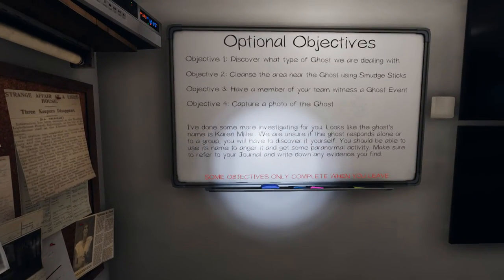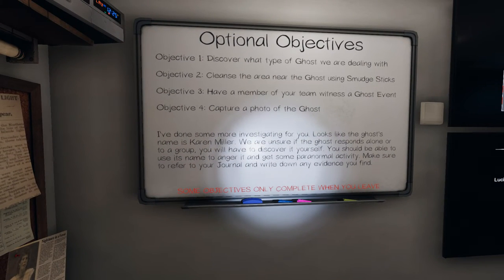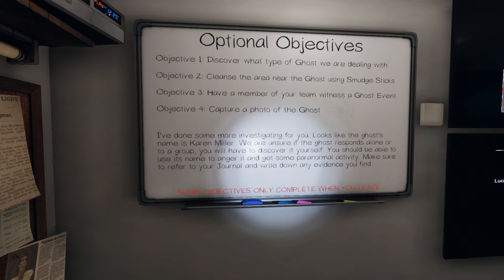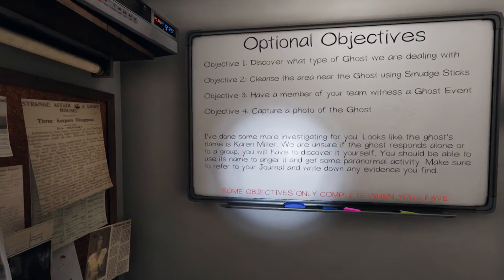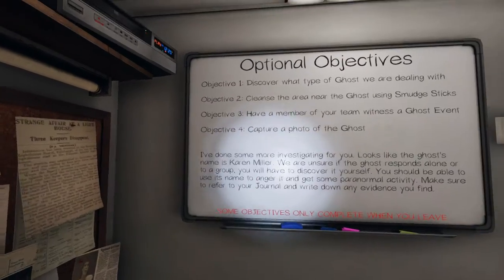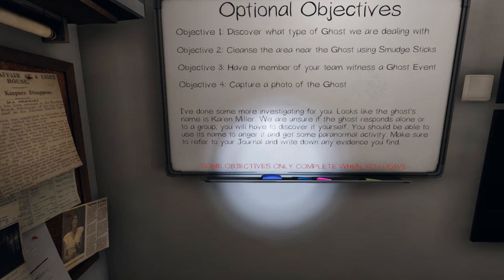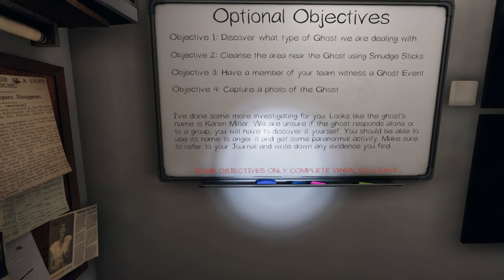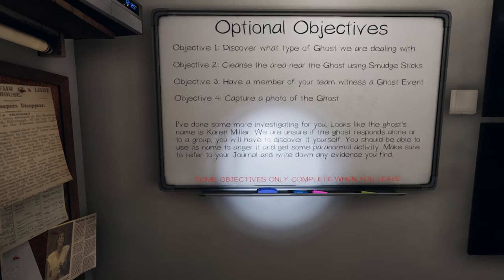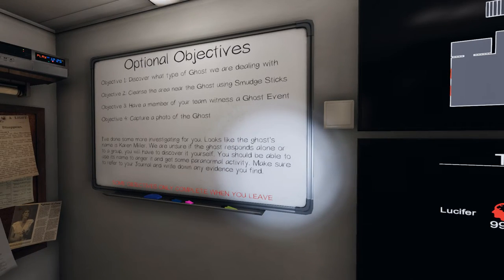We've had no reports of violence, but keep an eye out. We're dealing with the cairn. Objectives are smudge sticks, witness a ghost event, and photo of a ghost — I can do all of those. Well, maybe not the photo of the ghost or witnessing an event easily, because no reports of violence means it's less likely to do an event. But we'll try and push for it if necessary. The smudge sticks should be fairly easy.